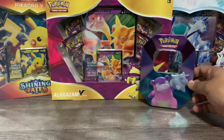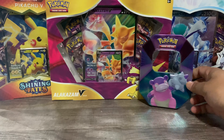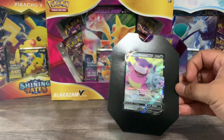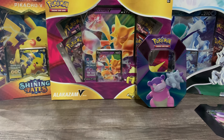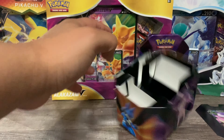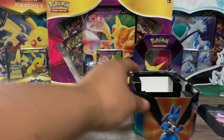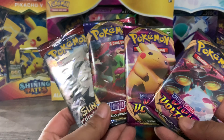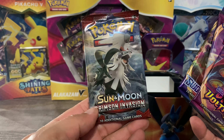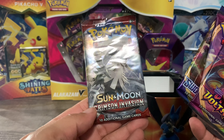We got our tin cap here, put that right there, then we got our Slowbro V card. There's pretty much nothing else in this — we got our MP10 — and then these are our four packs: two Vivid Voltage, a Sword and Shield, and a Sun and Moon Crimson Invasion. We're gonna hold these off to the end and start off with this Orbeetle pack.